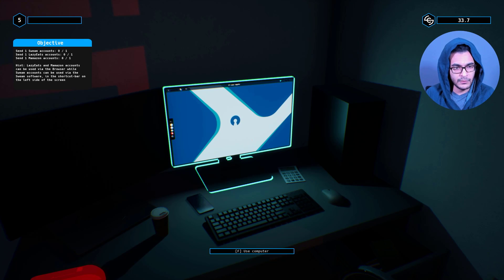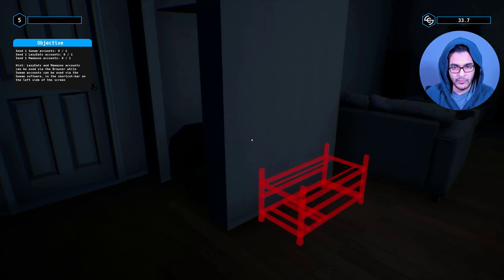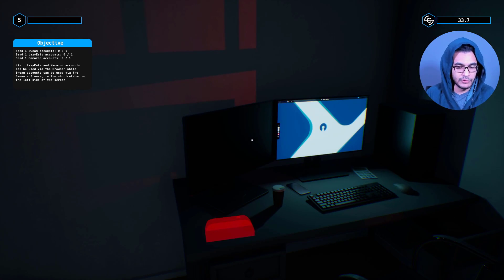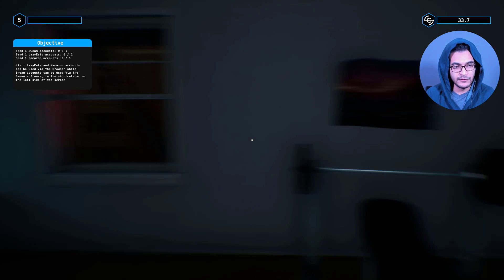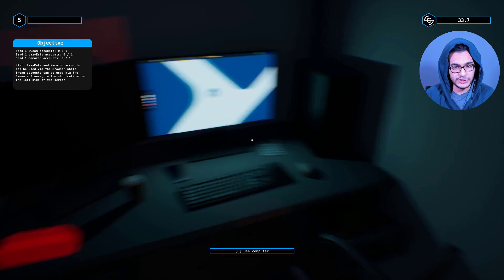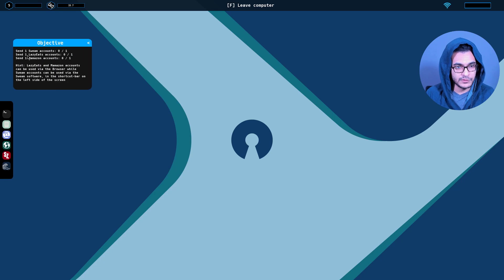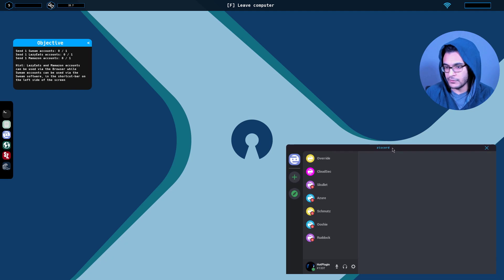In the previous video, just to summarize, we actually got accepted into GhostSec, which I'm guessing is a black hat hacking group, primarily because they've told us to hack various public IPs on the internet and find Swim accounts. So Swim, LazyEats, and Mamason — those are our current objectives. Let me head back into my system. Under objectives, we're supposed to get one of each. I'll open up this cord because we'll need that in a couple of seconds.